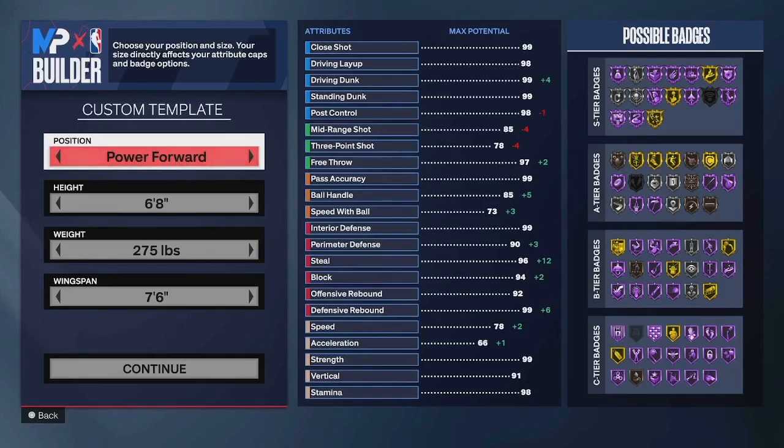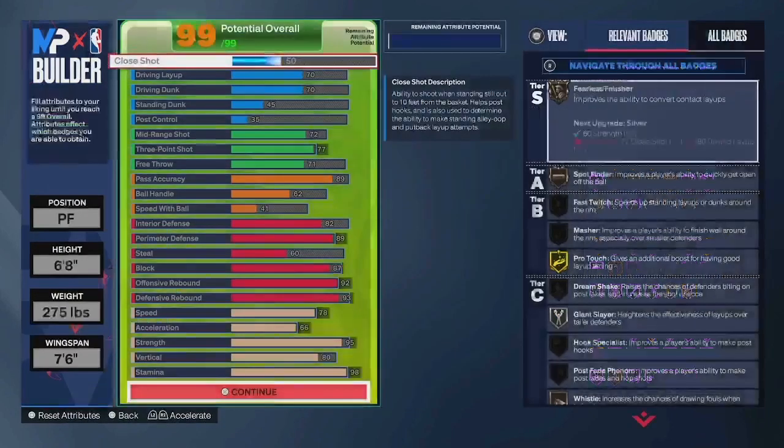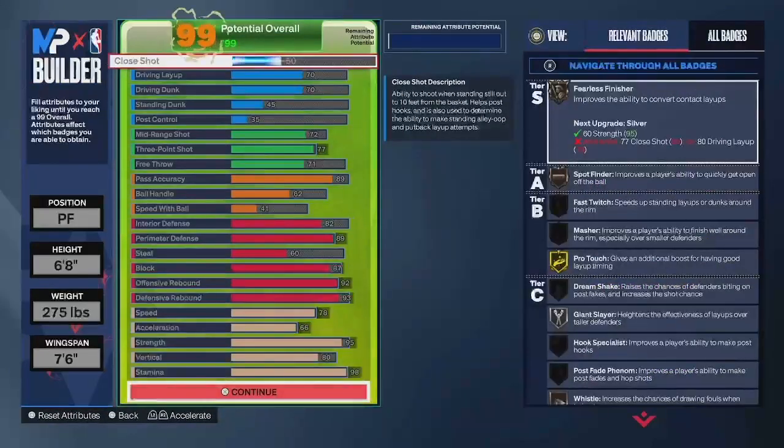But yeah, diving into this build here — it is a two-way break starter. You're a power forward, 6'8", 275, 7'6" wingspan. And really, this is just a defensive-minded park center. It could play four and rec and still be pretty solid.